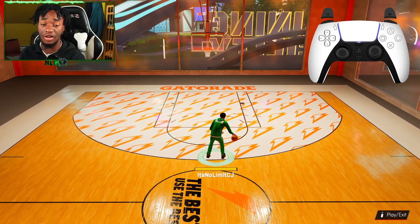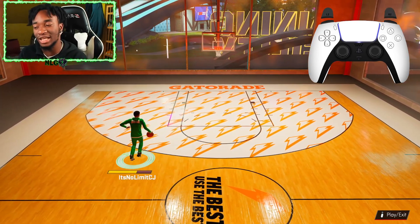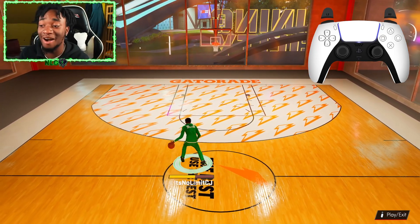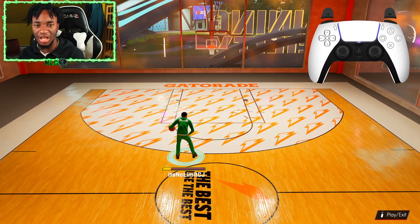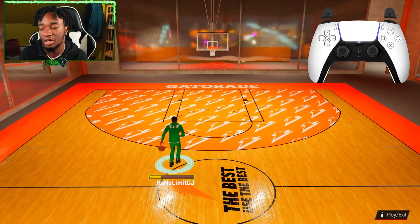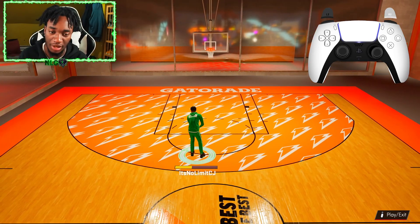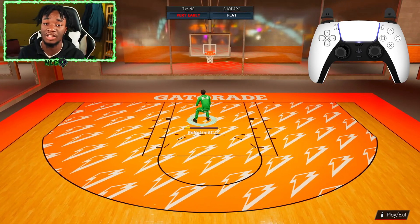The next move is the Kyrie Irving hop step. You'll see me chain up and then do this glitching hop-back move — that's the Kyrie hop step. This is the best ankle-breaking move in 2K, hands down. I caught about 15 ankle breakers in one video with it. To do it, hold R2 or RT and hold the right stick down — that's it. It's somewhat directional depending on where your player is headed, but just make sure the stick is going downward, whether down-left, down-right, or straight down.